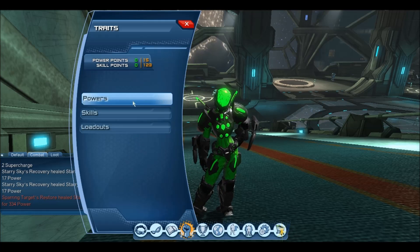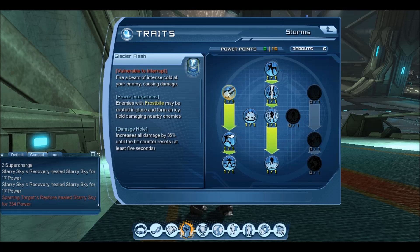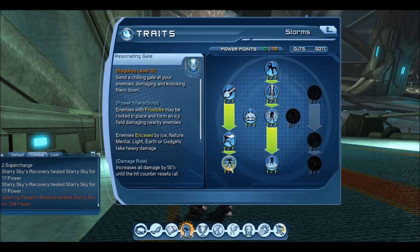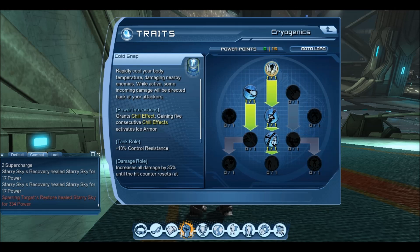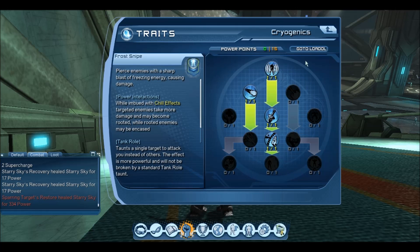Let's go straight to the powerpoints. In the Starry tree we have powerpoints in Inescapable Storm, Arctic Gust, Glacial Flash, Blizzard, Bitter Winds, Avalanche, Resonating Gale, and Wintry Tempest. In Cryogenics we have powerpoints in Cold Snap, Snowball, Ice Bash, and Reflection.